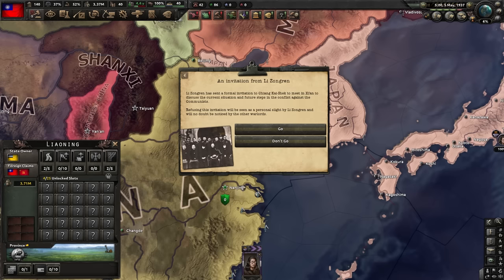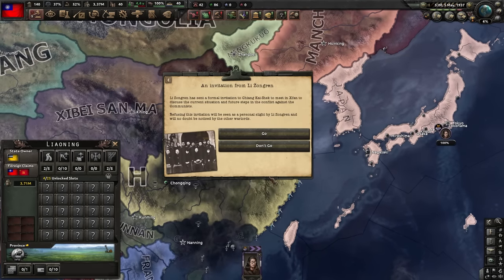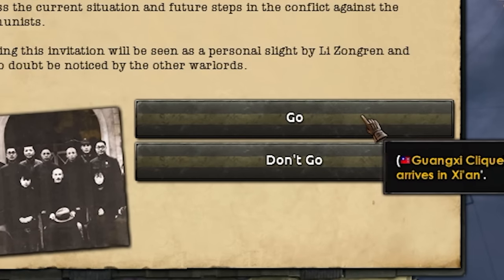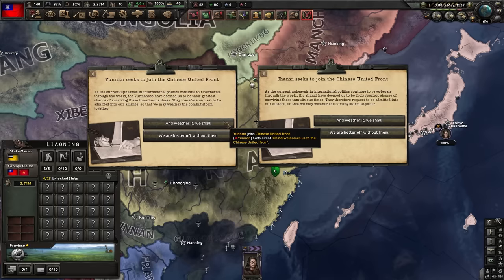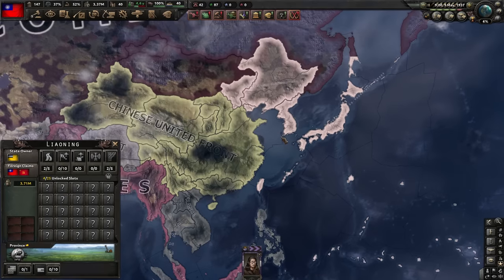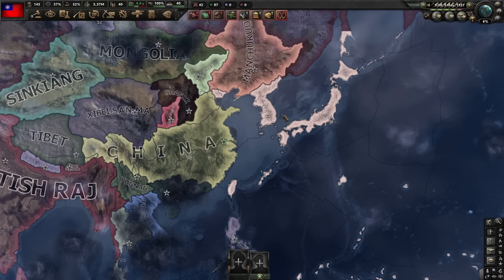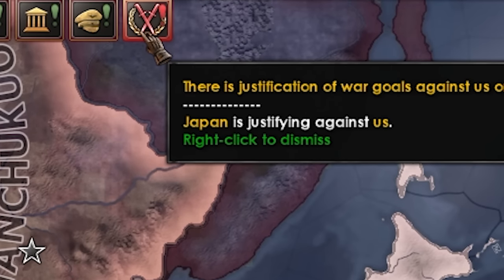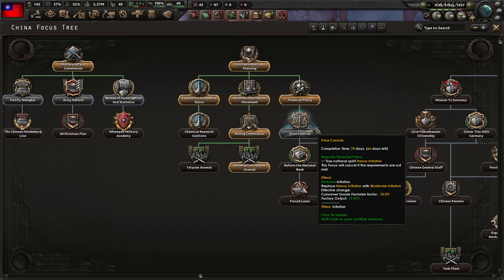Because our army is very small right now — composed of zero men — we will need some friends. Getting the Chinese United Front is crucial, because especially in the beginning we will need someone to stop the Japanese. So yes, we go — an alliance with the communists. Everyone in China that isn't under the Japanese wants to join our glorious alliance. Japan is currently justifying against us, and it's a 70-day focus, perfectly timed with our focus. Shortly before I'm done, I will just do the non-aggression pact — that should give me the maximum time.